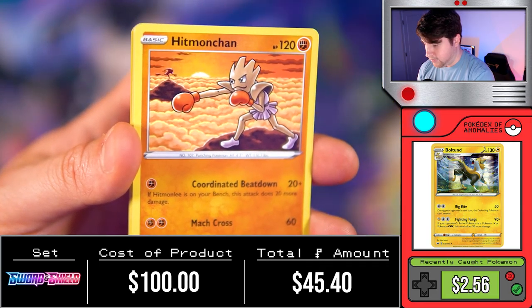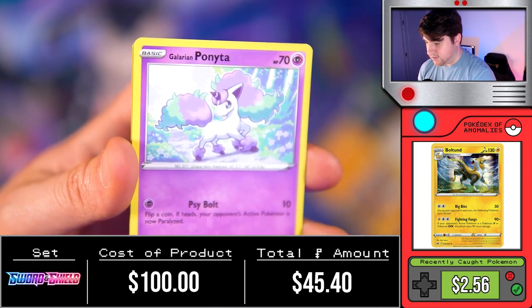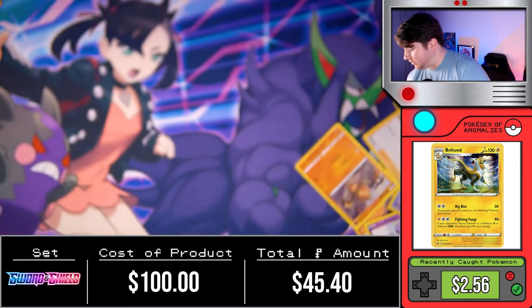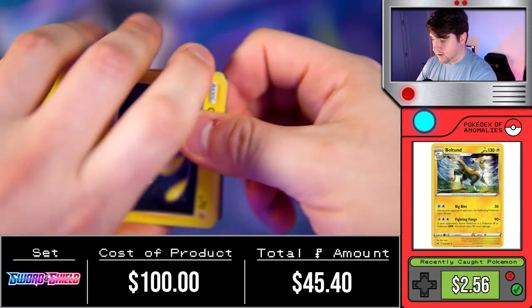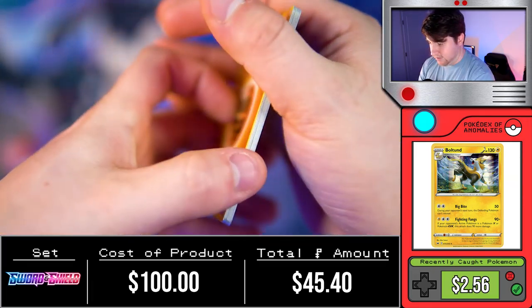Energy, Potion, Hitmonchan, Lairon, Krabby, Qwilfish, Ball Guy, Salamence, Ponyta, Hyper Potion, followed by another Lapras. Don't care. We are picking up the pace here on these cards as we try to get through them. I feel like we've gone another stretch without anything good.